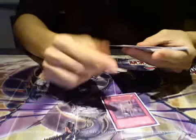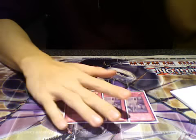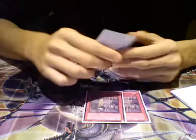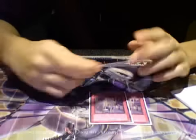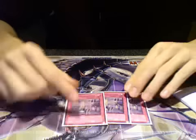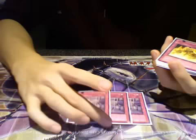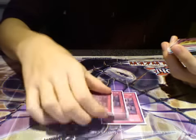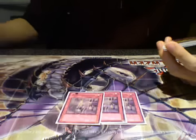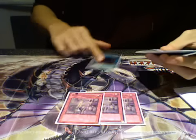On to the traps. Three Planet Pollution Virus — this is, hands down, one of the best cards in the deck. What it does is you tribute an Alien monster to destroy all face-up monsters your opponent controls without A-counters. Then for three turns after this card's activation, you just put an A-counter on every monster they summon. This card is ridiculously good. And after tributing it, you'll get the effect from Code A Ancient Ruins.